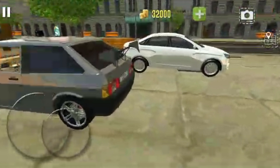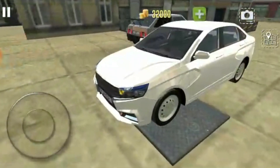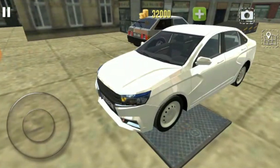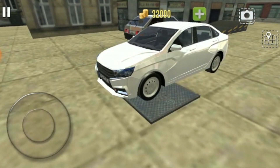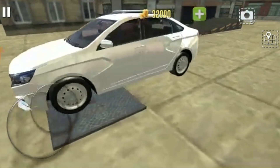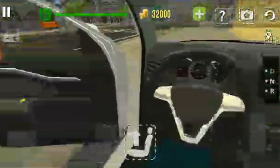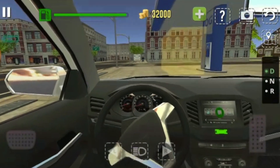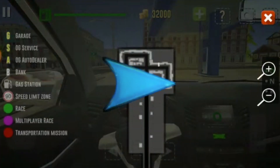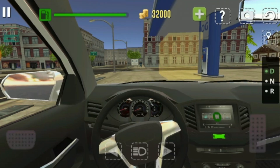So here it is — the new car, the final one. I finally made it. First of all, I need to get this car back home to the garage, and then I'm gonna try this one out for a trial — just take a tour in the city. Let's try this one out. All right, here we go.